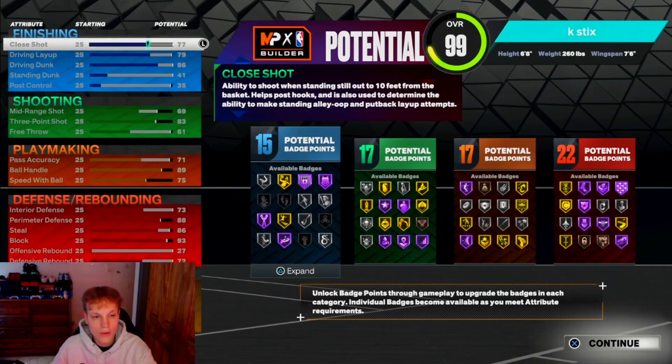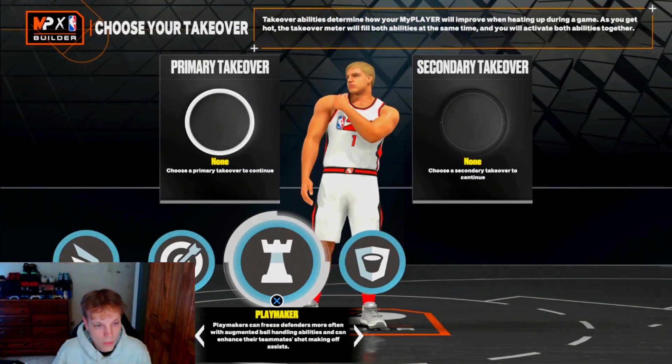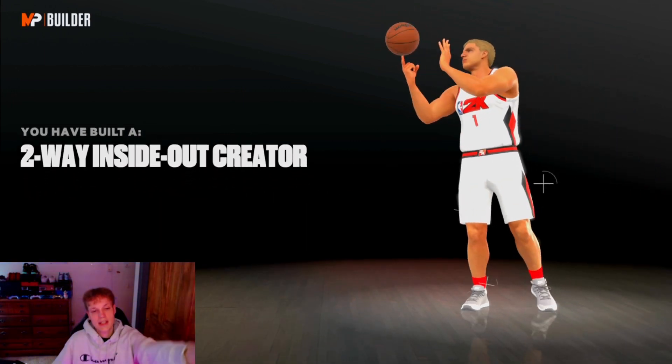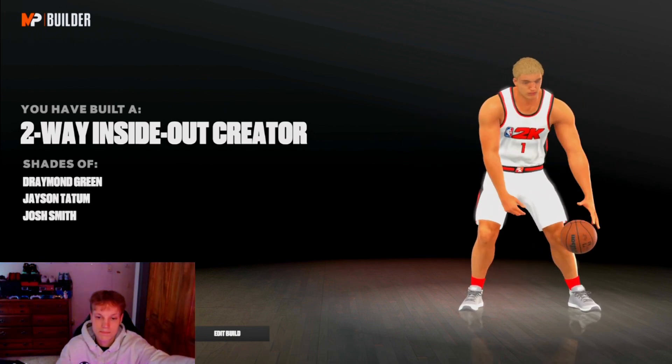Just to highlight a couple things — you'll be a Hall of Fame Bully. You can put some extras on finishing and you're gonna get Gold Limitless, all the good packages and everything. For shooting, you get an 83 three ball, which is good enough, and to get 23, if you time your jump shot, 17 badges is more than enough. Hall of Fame Quick First Step, all the good drill move packages because you get a 75 speed with ball. Your defense is the best part of your build — you're super thick. Speed's not really a problem because of Quick First Step. You can go whatever takeovers you want — I go Rim and Playmaking takeover. The build is called the Two-Way Inside Out Creator. I really like this build — if you make it, let me know if you like it. Make sure you sub up, I love y'all, yes sir.